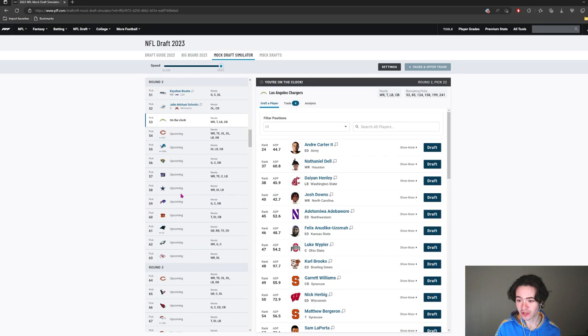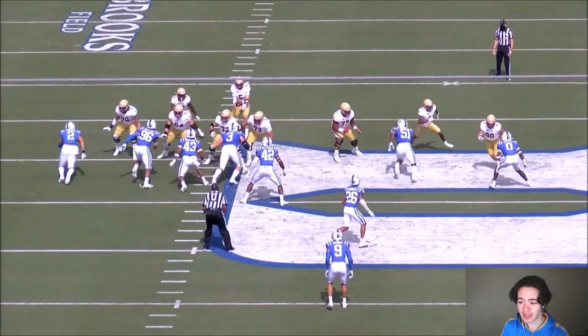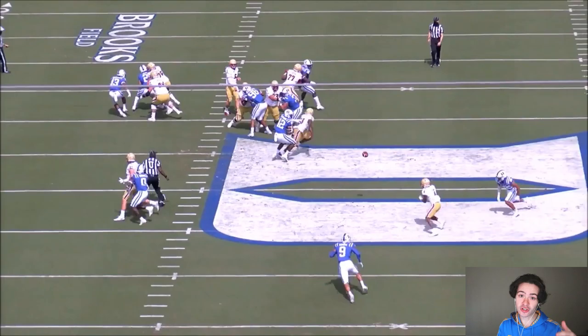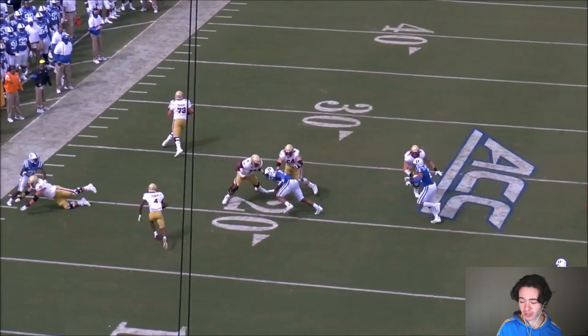Now in the second round. Jalen Hyatt to the Chiefs, and Dalton Kincaid to the Bengals — that's a really good move for them. Dalton Kincaid is definitely a guy I would have taken here in the second round. Nathaniel Dell is still on the board, but I already took a wide receiver, so I'm not really considering him.